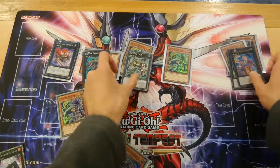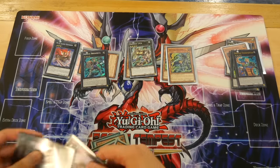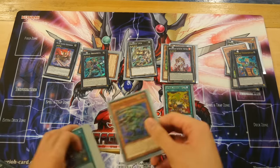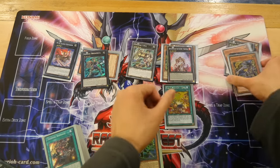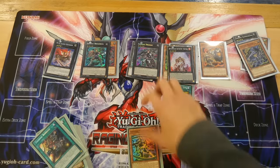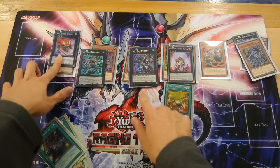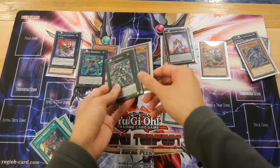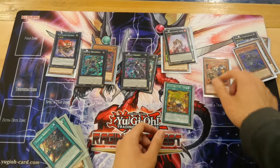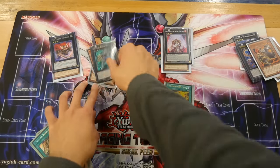You special summon the Rat, then first overlay for Tiger King to set Tenki, search up your Whiptail with Tenki, go into Leica, revive Ramram, then go into Dryden and attach Whiptail to Dryden. Attack first, then these three, then these two, and then use Dryden's effect, destroy Ramram, reattach, special summon back Whiptail, attack with Whiptail, and then reattach to Broadball for the OTK.